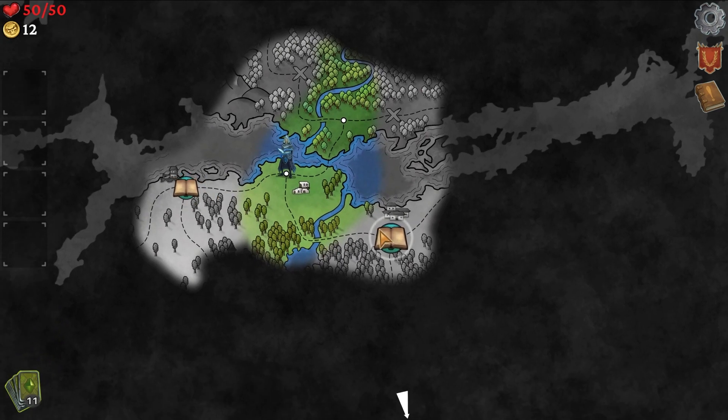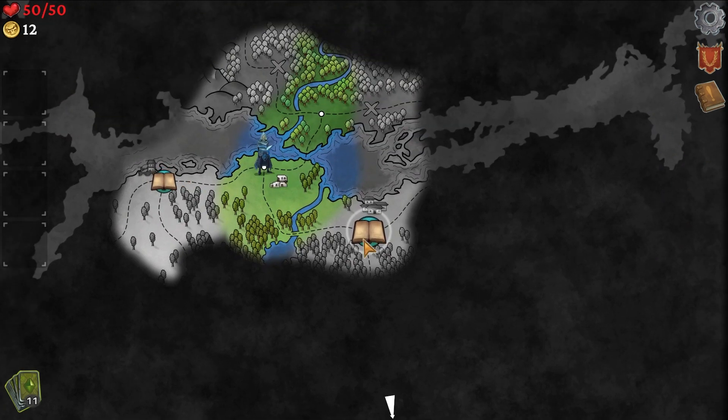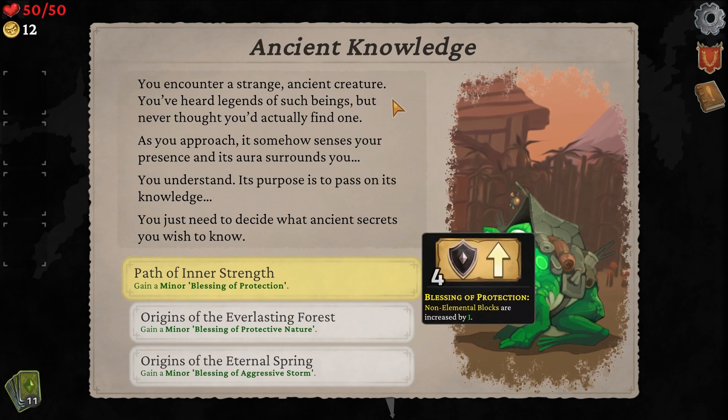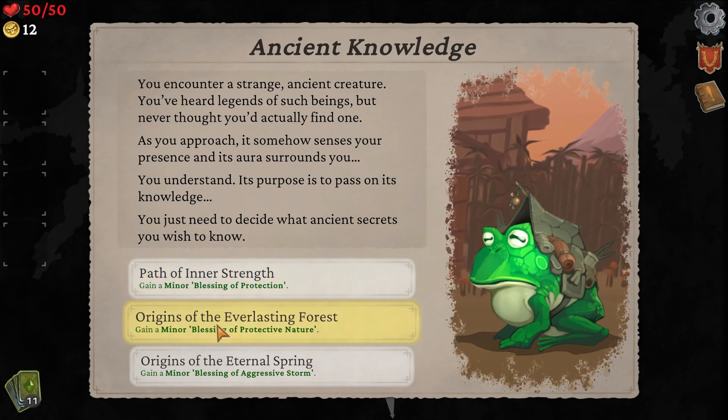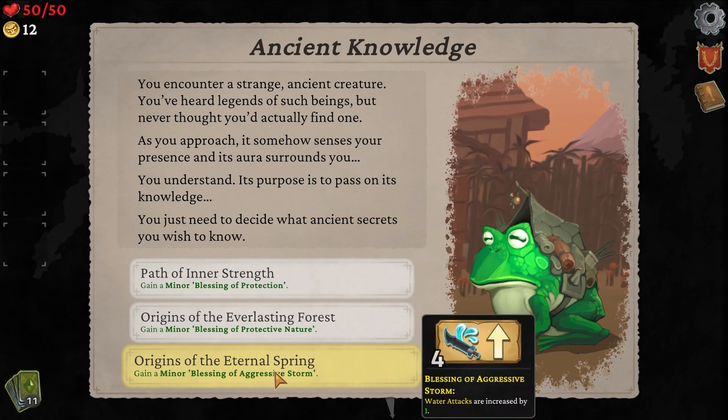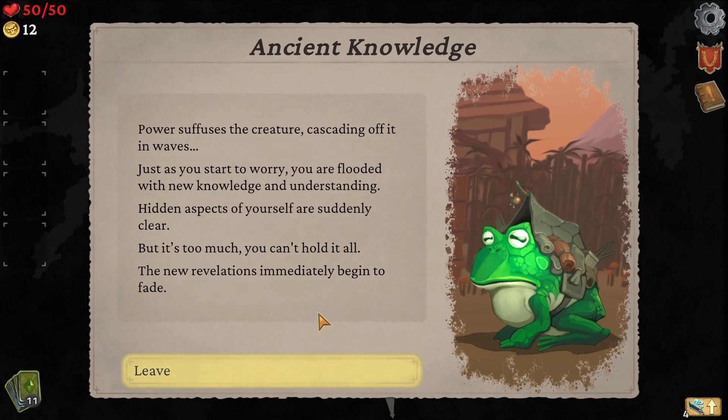We have two areas — both look the same, so let's just go check one out. Probably an event. You encounter a strange ancient creature — you've heard legends of such beings but never thought you'd find one. As you approach, it senses your presence and its aura surrounds you. Its purpose is to pass on knowledge — you just need to decide what ancient secrets you wish to know. Gain a minor blessing. Non-elemental blocks increased by one — we don't have that. Water attacks increased by one — yep, we'll take that. Interesting that there was no skip option, but none of them were a downside anyway.